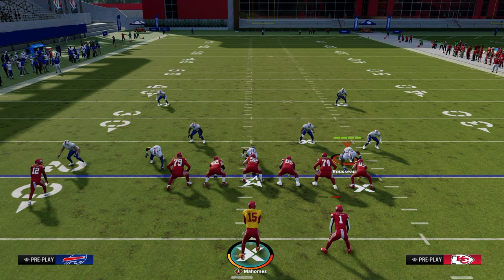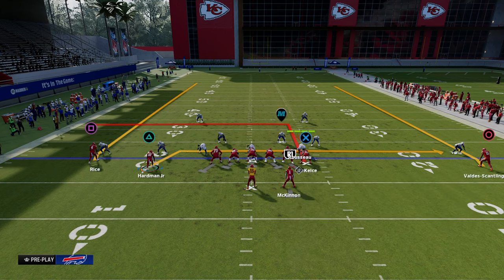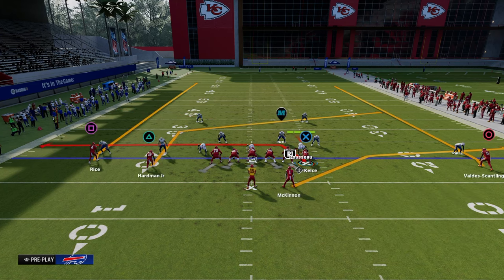The first route combo we're going over is called a shallow cross concept. The way this play works in real life: we have a smart-routed in route to the tight end, a drag route or shallow cross route to the slot receiver, and two clear-out vertical routes to pull the defense vertically and open up the underneath space. In Madden, you can tweak these concepts using a tight end apprentice post or a slot apprentice post to make them more effective against more coverages.